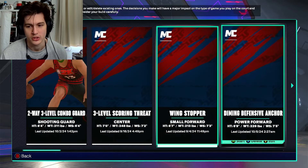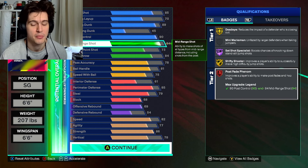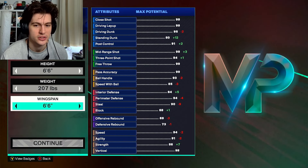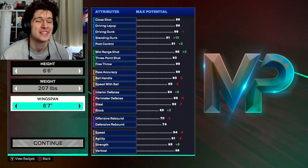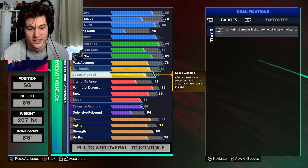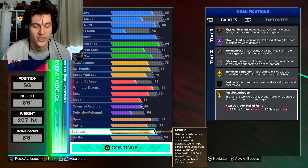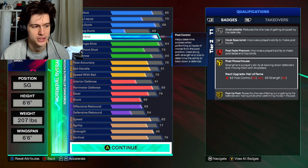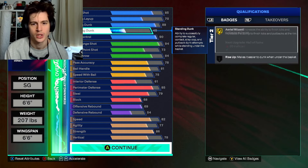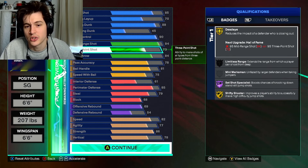Version number two is the mid-range version — slightly more offensive. We've got 90 post control and 94 mid-range, which allows us to get Post Fade Phenom on legend. The build is 6'6, 207 pounds, 6'6 wingspan. If I up the wingspan the mid-range goes to 98 — we want it at 99 so we use our cap breakers on it. The strength here is 86, which gives us Post Powerhouse gold, Post Up Poet gold, Unplugable silver, and Hook Specialist silver.